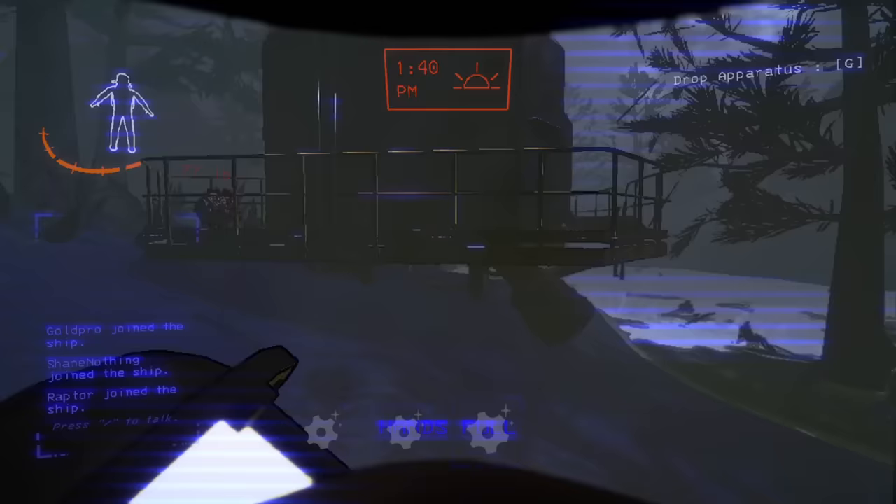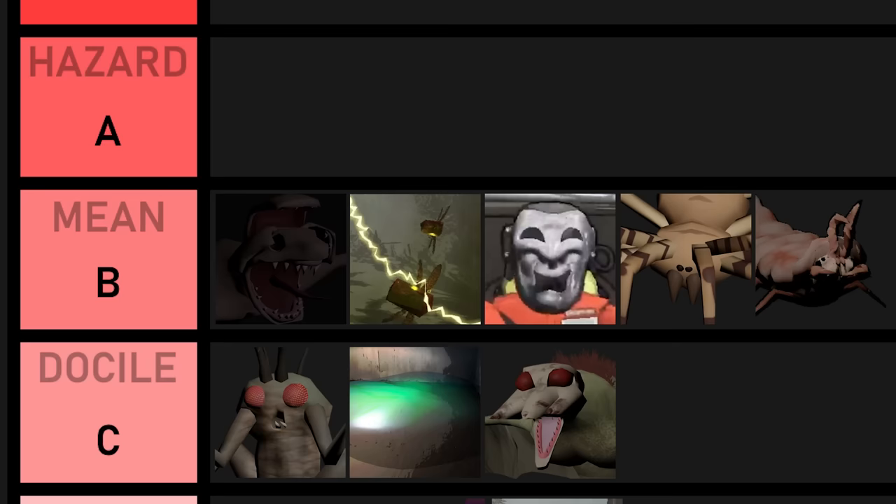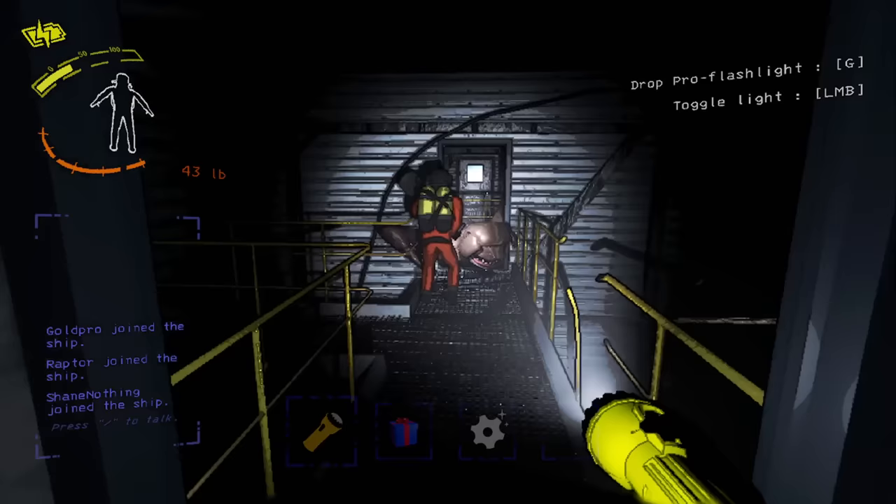My placement for the electric bees was definitely a little off — I put them in the highest tier possible. Sure, they can be really dangerous if they lose their hive and begin roaming around the forest, but if you know how to safely grab their hive and know not to put it in the ship before it's time to leave, the bees are many times less dangerous and will be demoted all the way to B tier.